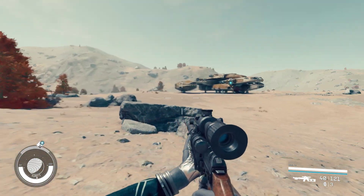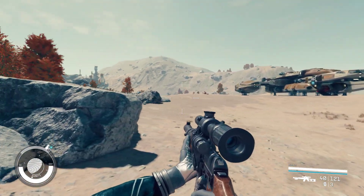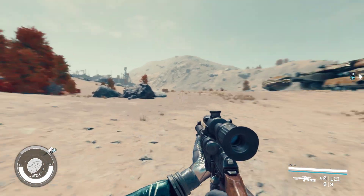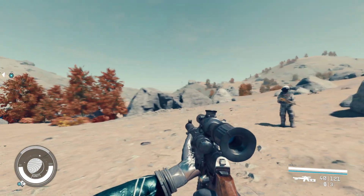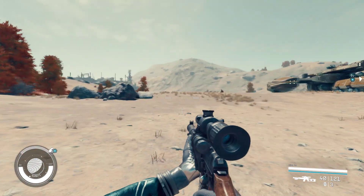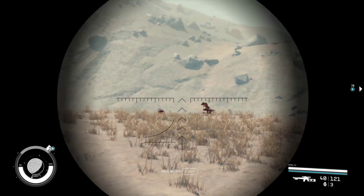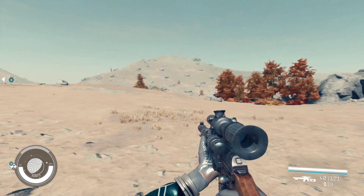How to level up and power level fast in Starfield. There are some dodgy outpost crafting exploit things you can do, but that's quite late game and it breaks the game — it makes everything laggy and your saves break a lot. So if you just want to kill things and farm stuff really quick, this is one of the fastest methods.